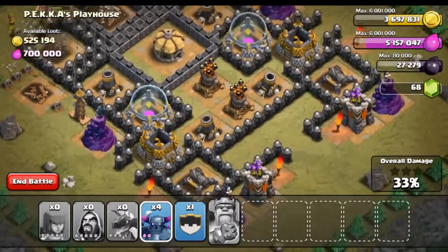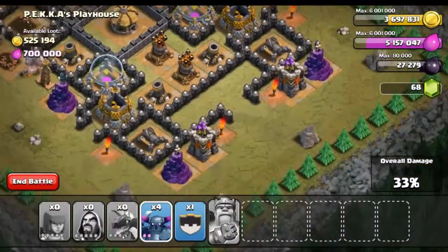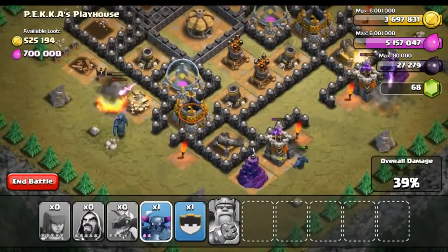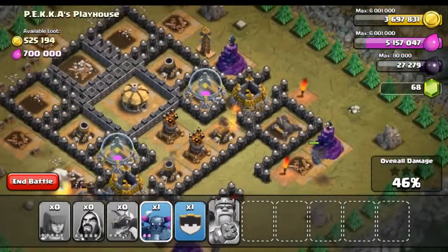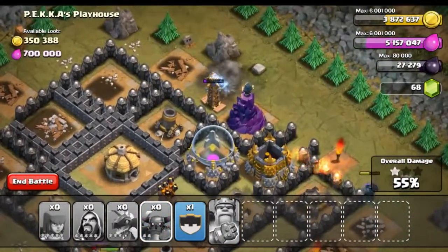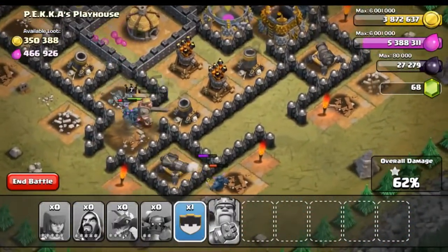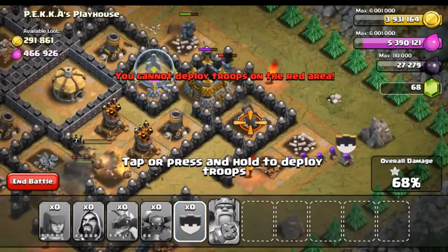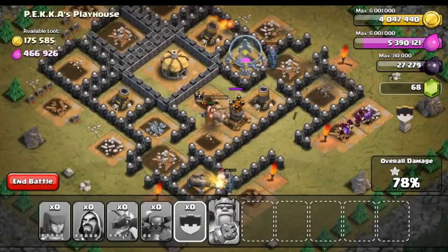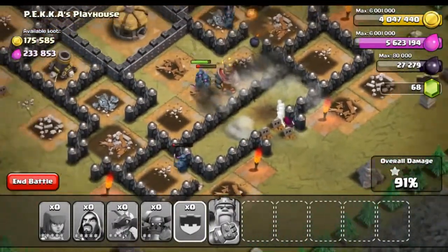I didn't even think about Teslas, I really didn't. Let's drop some PEKKAs right here, drop a PEKKA right there. They destroyed that — let's drop one right here, he'll go towards the center. There's a Tesla right there, let's drop him right on the Tesla so hopefully he can take that out fast. We're making our way towards the center. I'm going to go ahead and drop my clan castle right here because these cannons are doing a lot of damage.